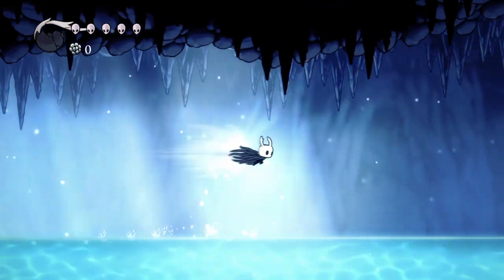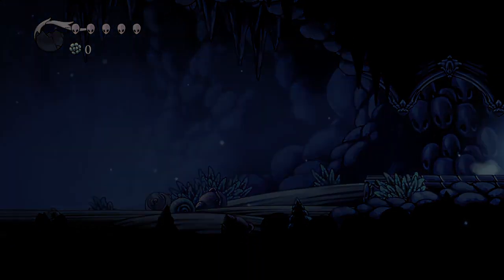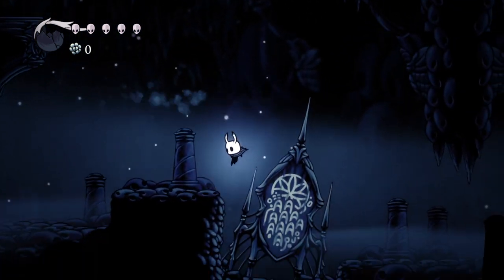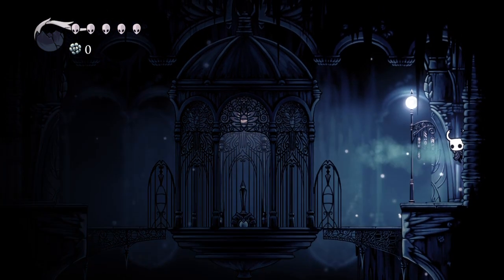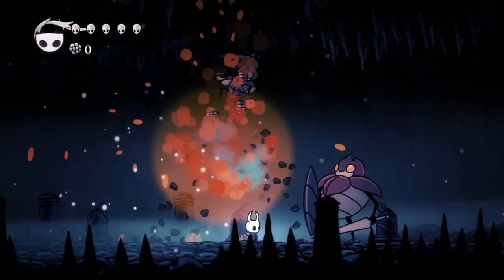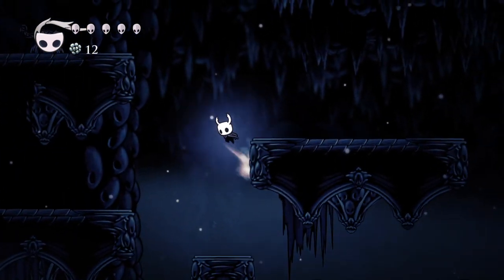I don't know what that heartbeat is — it's an egg bubble thing around here, I don't know how to describe it or really what it is even. But now we can unlock a shortcut right there. Is that night dude around here? Yes, he is. We are not going to fight him, for we are far too weak and he is quite strong. We have to go over here though, since I kind of need Geo.